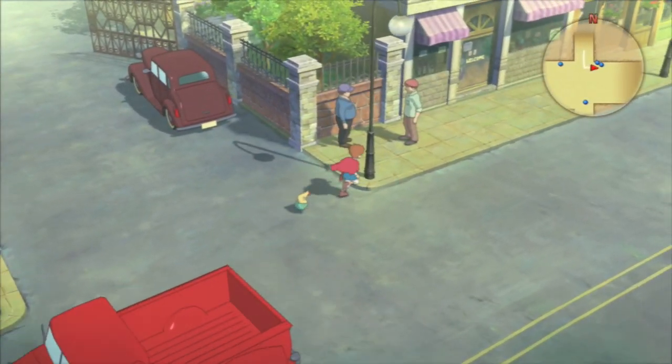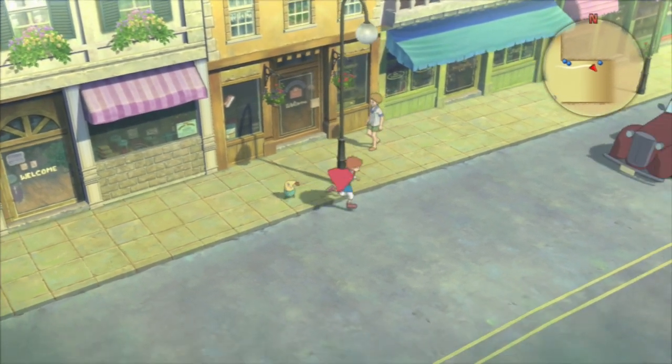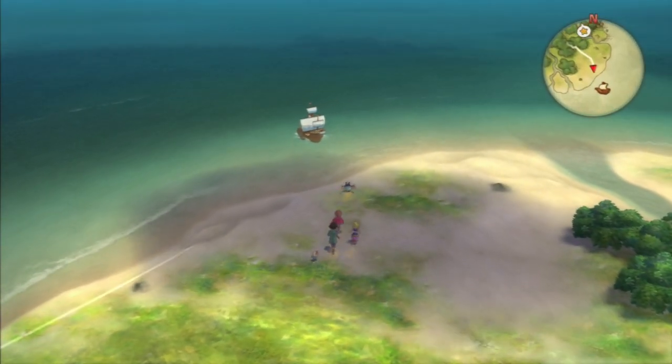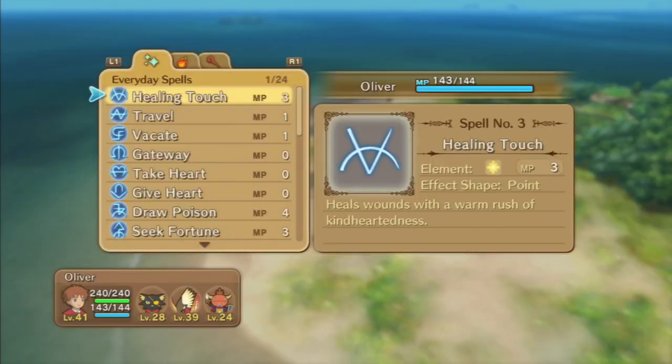The story behind Ni No Kuni follows Oliver, a young boy who is from Moterville, USA. Moterville is basically a fill-in for any small town in the United States. After a tragic event, he finds himself transported to a magical land where he's sent on a quest motivated by the chance to save a loved one.